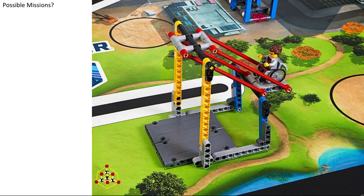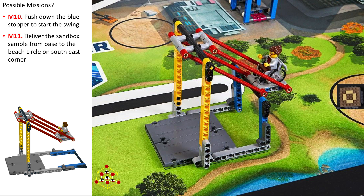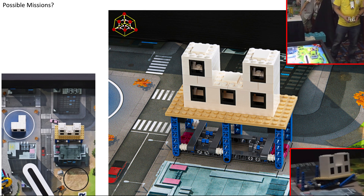This one is a very obvious mission with the swing, but how can the swing move? Mission 10 could be to push down the blue stopper to start the swing. Mission 11 could be to deliver the sandbox sample from base to the beach circle on the southeast corner. Mission 11 could also be to turn the corner — it's not very obvious.